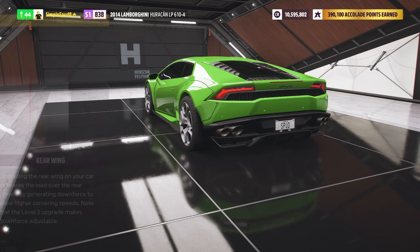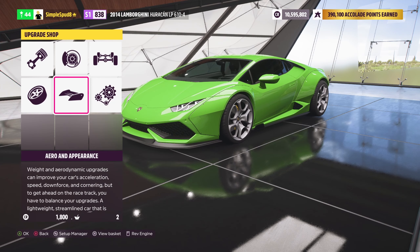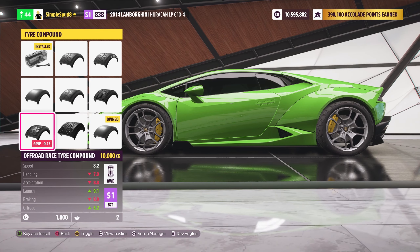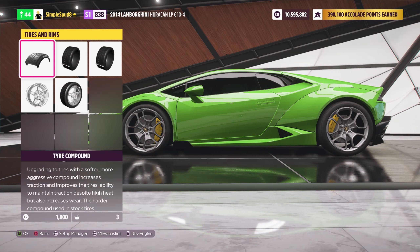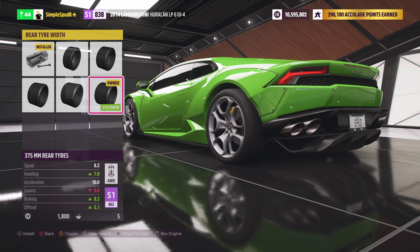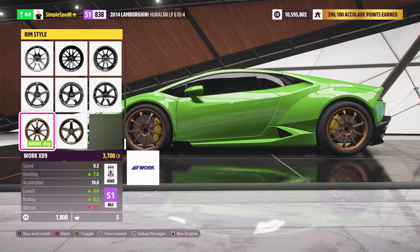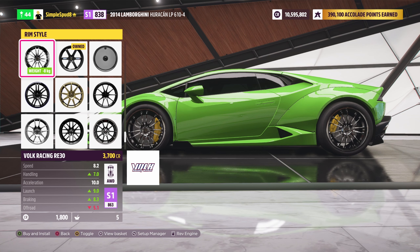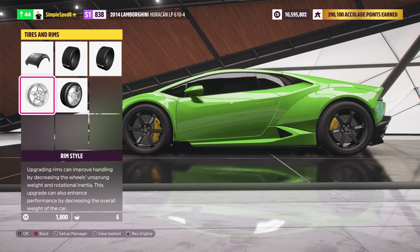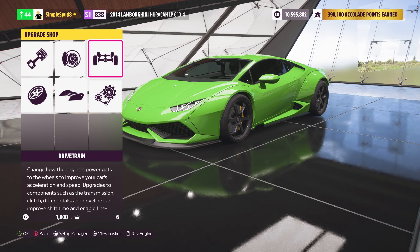With the stock 2014 Lamborghini Huracan LP 610-4, come into the custom upgrade menu and first go to the conversions tab. We're going to leave the stock engine in the car as it makes the most power and is already all-wheel drive. We'll be putting on the twin turbos as well as the Liberty Walk widebody kit, as this makes the car lighter somehow.